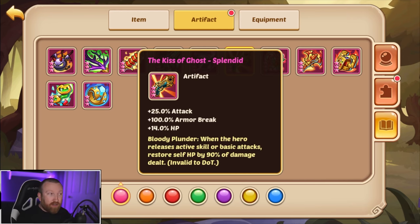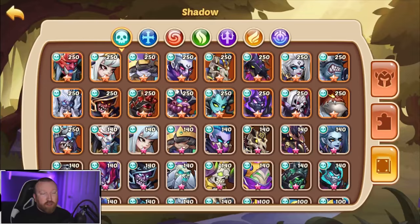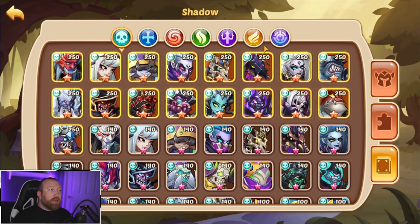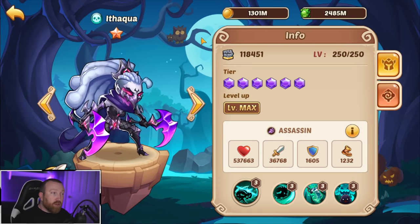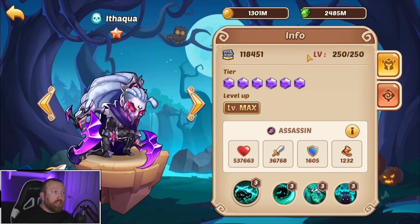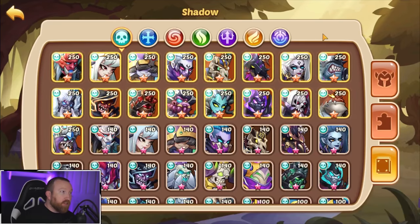Most people are going to have a Drake on their team, which makes Kiss of Ghost's 100% armor break completely useless. But if you are in the early game it can be one of your best offensive artifacts for PVE. Antler's Cane is going to trump it in longer battles, but it does have its merits. For Shadow heroes, it's a good well-rounded artifact for the early game — it can be useful on an Ithiqua in PVE situations if you don't have a Drake, as Kiss of Ghost will very much increase her damage output.